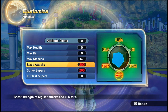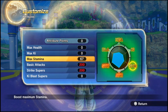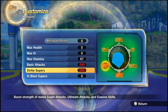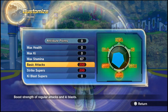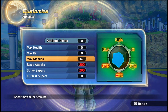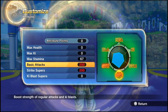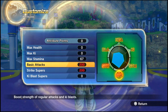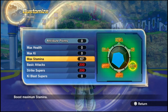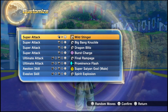These are my stats: 67 stamina, 200 basic attack, and 200 strike. The only reason I have 67 stamina is because I have no reason to put points anywhere else. I already put what I need into strike, supers and stuff like that, so I just put the rest on stamina because that's all that really matters. Especially for a melee build, you're gonna need as much stamina as you can get on top of doing as much damage as possible.